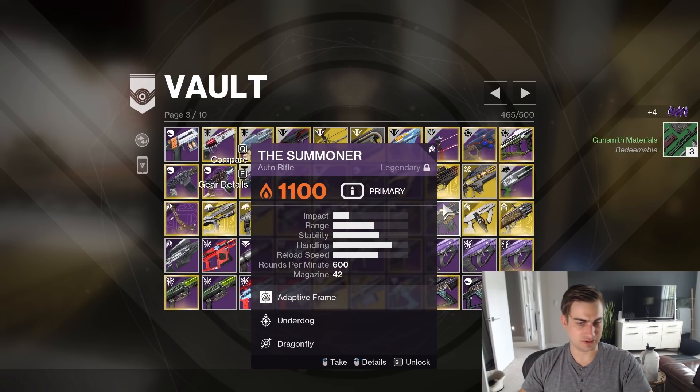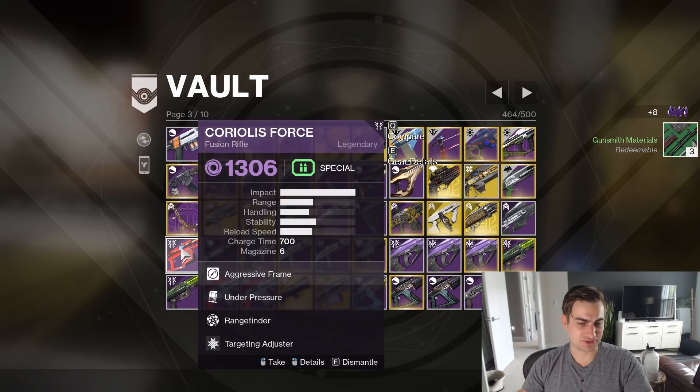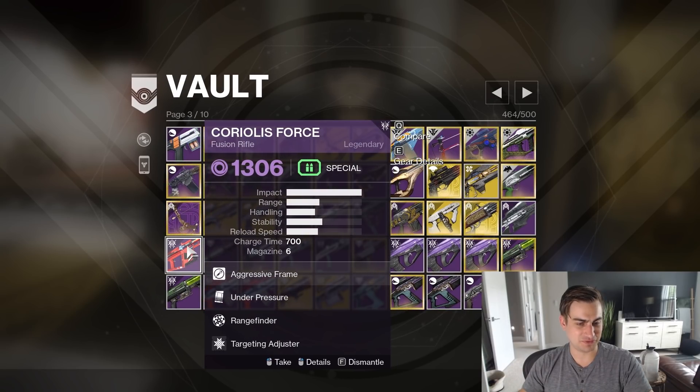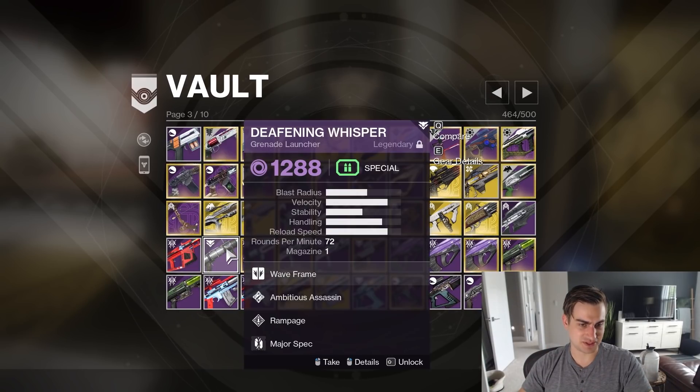Zen Rangefinder Summoner — that's fun. Underdog Dragonfly Summoner — I don't know why I have this. Under Pressure Rangefinder, Coriolis Force — I literally like this gun. It's not good in PvP because it's horizontal recoil instead of vertical, so you're just bad at hitting people with it, but it's fun. I'm gonna keep that in case Fusions get a buff.